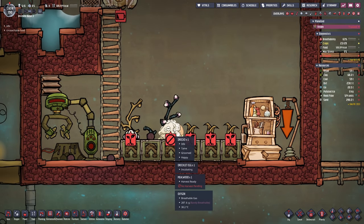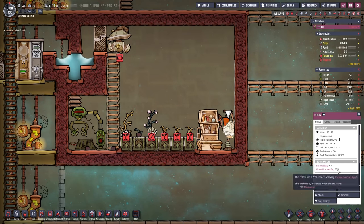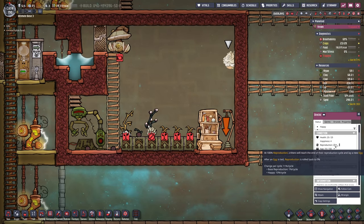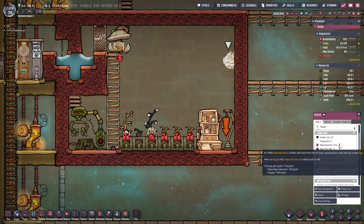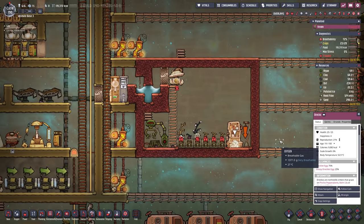We are still waiting for our first glossy draklet egg. This guy already laid an egg, unfortunately it was a normal one. Our chance is currently at 25% and growing, so with the next egg cycle we already have a much higher probability. All we need is one single glossy draklet to get us started.